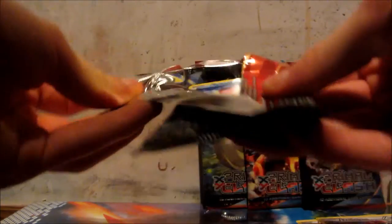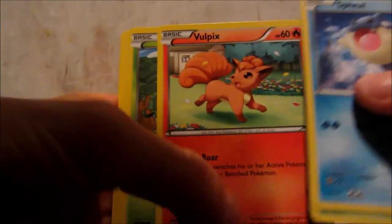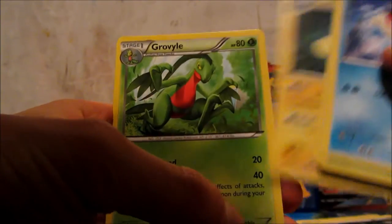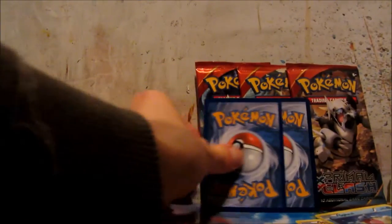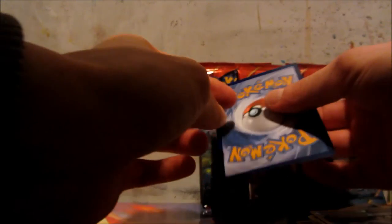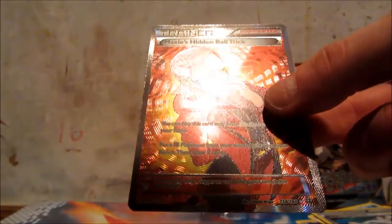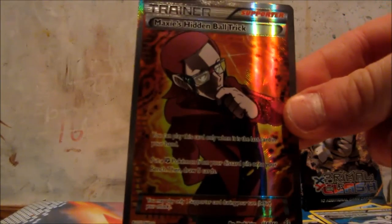Furpack, Gardevoir. Got a Seel, Volbeat, Rhyhorn, Vulpix, Torchic, Shrine of Memories, Lanturn and a Grovyle. Versus Aggron's Spirit Link. And the rare — oh, I can feel something. Cool, Maxie's Hidden Ball Trick. Full art. This is one I haven't got already, so a nice new card for the collection. I'm going to get a sleeve for that, keep it in mint condition.